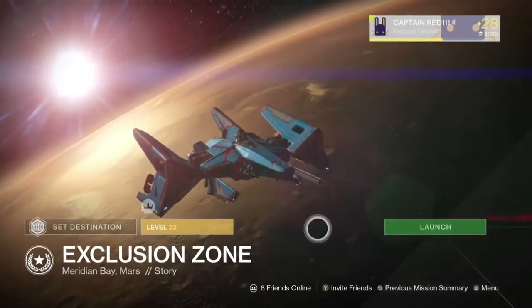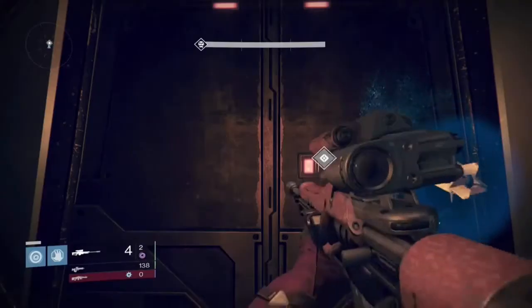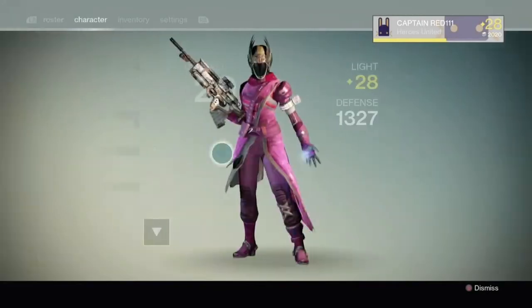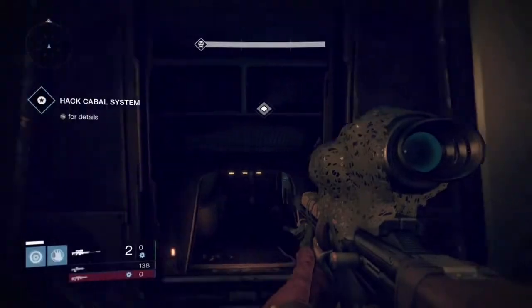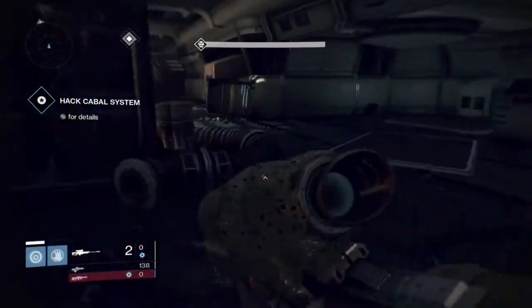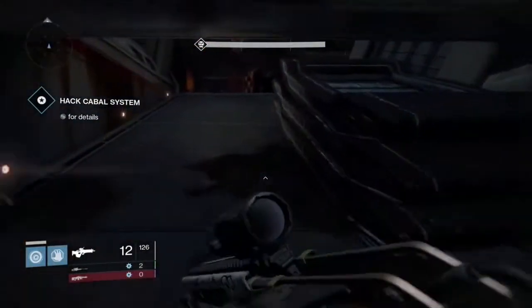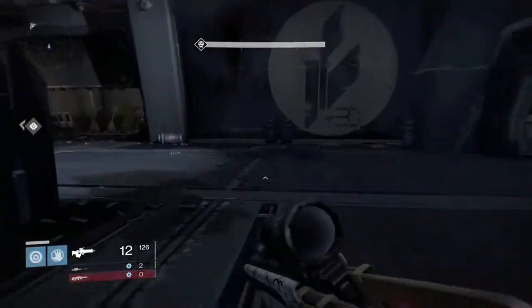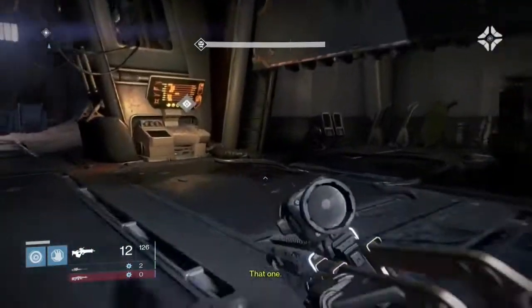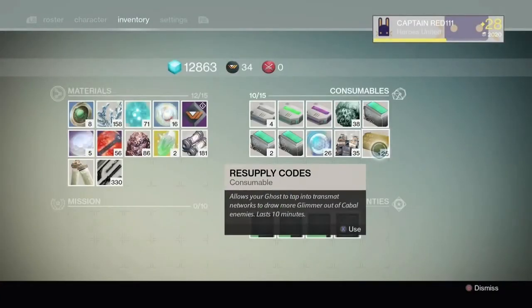It's basically gonna spawn Ultra Cabal on the second drop ship, and basically what I'm gonna be doing is getting the mission started. I'm going to click on the resupply code to get that up and running — that way I'm making glimmer every time I kill a Cabal. I'm gonna be running through the very first part of this mission multiple times. I'm gonna kill every single one but one, leave that one guy, let that one guy kill me, and basically it restarts and you just keep doing it over and over.